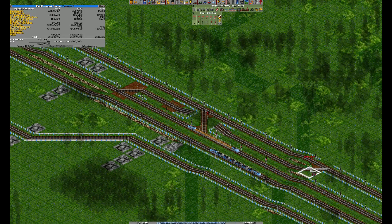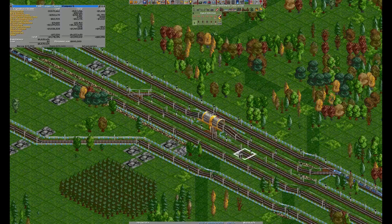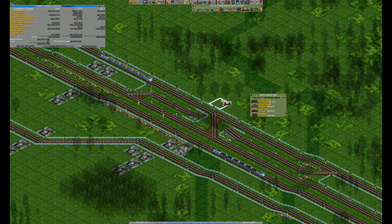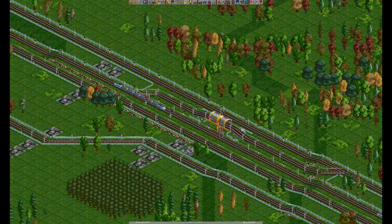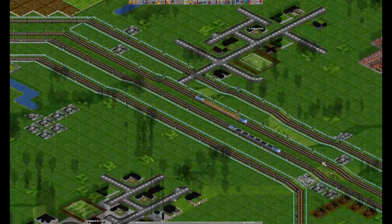Build it like so, and we're going to set the signals here. I think the signals are the hardest part — the design isn't really that hard to copy. The rails are simple: you just want to connect with one straight rail the inner to the outer or vice versa, and then build a bridge over that, and connect the other tracks as you find suitable.